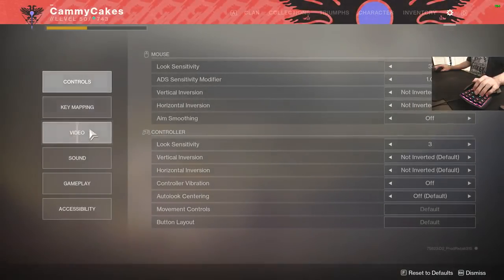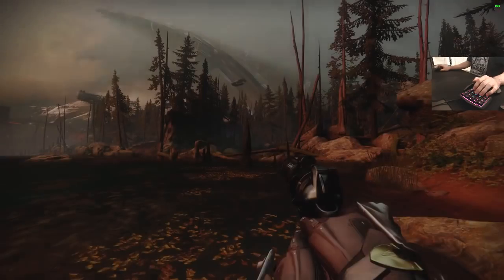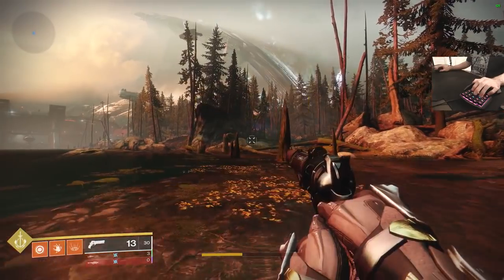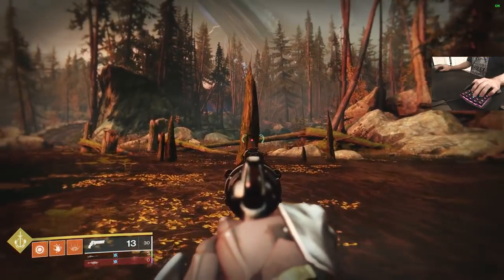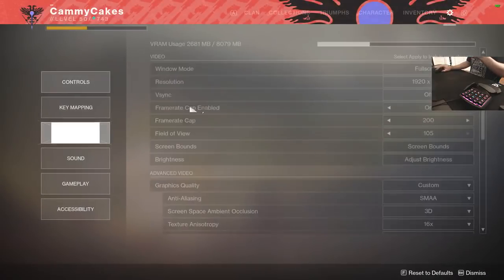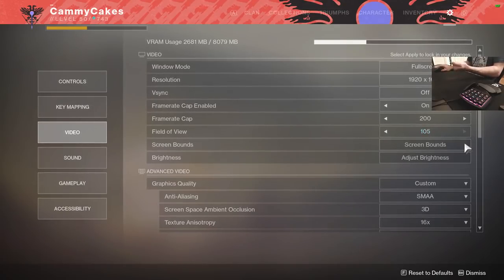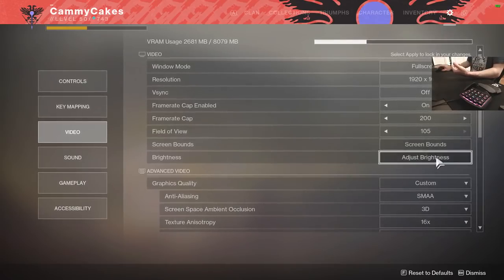Now let's go over video settings. I go full screen, 1080p, 200 FPS cap — even though I'm not going to get close to that in game; I'm pulling around 100 to 120. Field of view is 105. Keep in mind that Destiny's field of view is not the same scale as other games. For example, if you switch between Apex Legends and Destiny 2, a 101 FOV in Apex Legends is equivalent to 105 in Destiny.